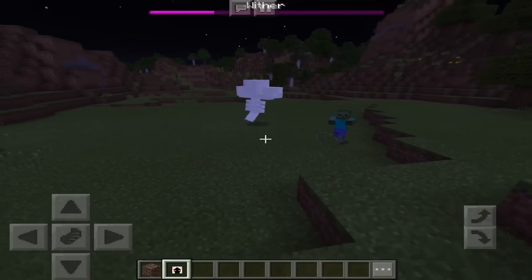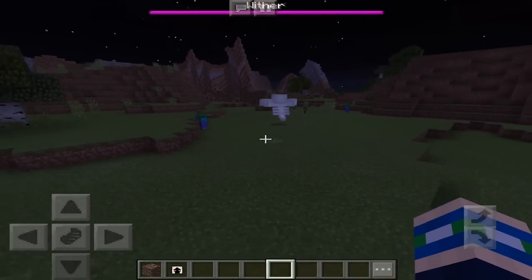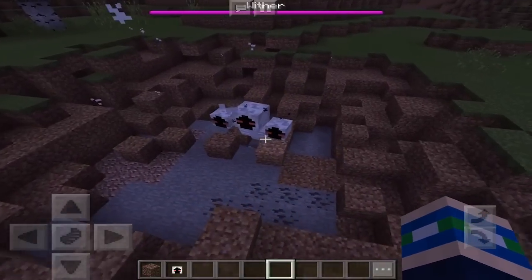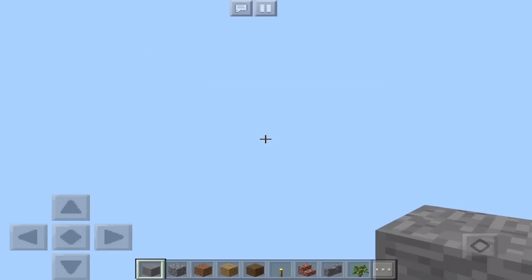Holy moly, here we go. Here is the Entity 303 boss getting ready, and once again it is spinning around like a crazy madman. I think we're about to see it go boom. Bang! Holy moly, that created a hole in the ground. Wowzers. And the game crashed again. This is really legitimately beginning to freak me out — I am actually getting a little scared of this Entity 303.